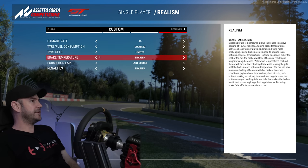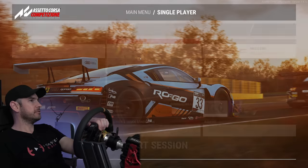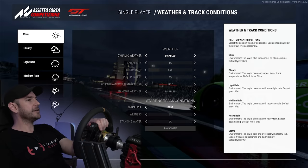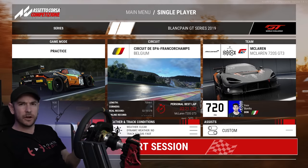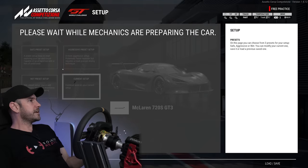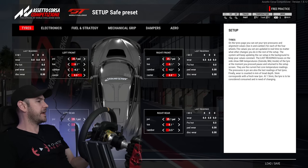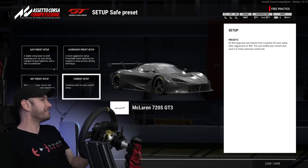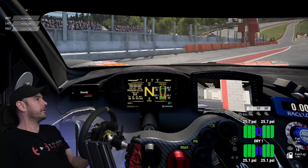I didn't want any more variables than necessary. Brake temperature I left enabled, as that's kind of fundamental to driving in ACC. Dynamic weather is turned off, clear conditions, grip level set to fast — all set up exactly the same on the PS5. Setup-wise, we're running the default safe preset so everything is identical for both sessions. Let's hit back and head out onto the track.